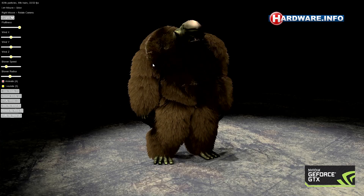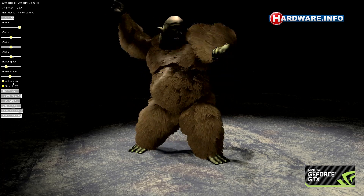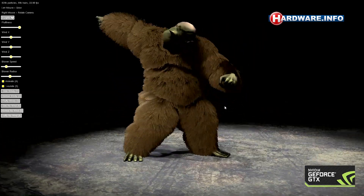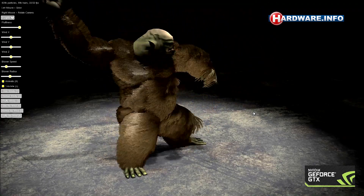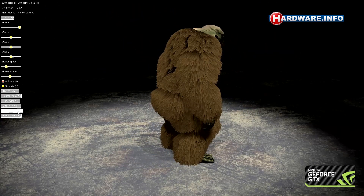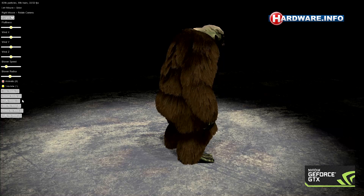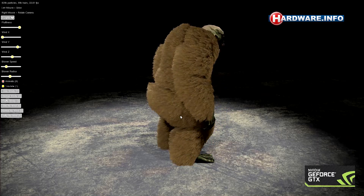Now let's look at what we've done with fur in video games. If you wanted to build a beast like this before, you'd have 100 hairs and interpolate between them. You've seen lots of characters where it just doesn't look realistic, or you see bald characters or plastic-looking hair. Well, here we're simulating 100,000 hairs in real time, and you can see it just looks super realistic. We can even do some really cool effects like these hair dryer effects we're looking at right now — just adding more realism to video games.